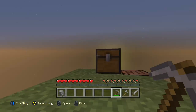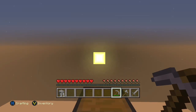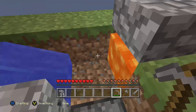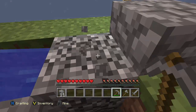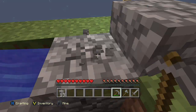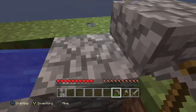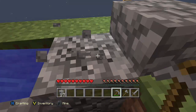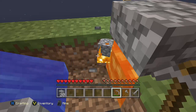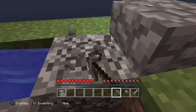We have that in that direction, and then way off to the right, a thousand blocks out, we've got - you can't even see it. But we have a bunch of ores: iron, diamond, redstone, coal - way out there. That would be nice to have, but we're gonna need a thousand blocks of cobblestone, which is like a ton of stacks.